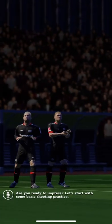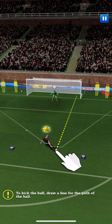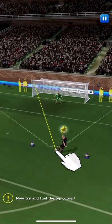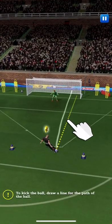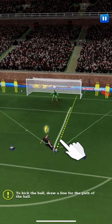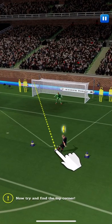Are you ready to impress? Let's start with some basic shooting practice. Draw a line for the path of the ball. There it is, go! Now try and find the top corner — the keeper's done really well. Good save by the goalkeeper.